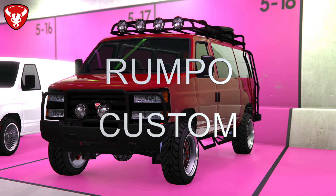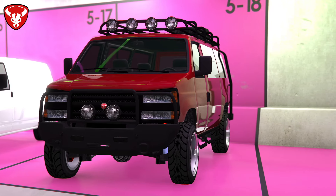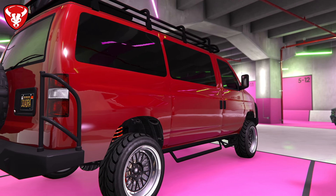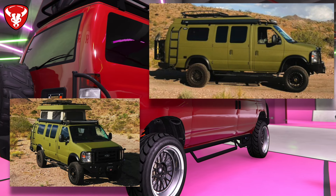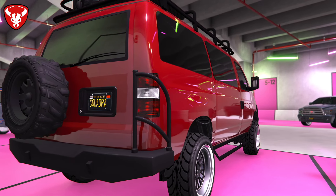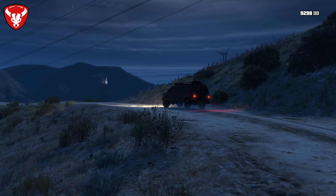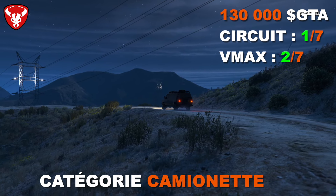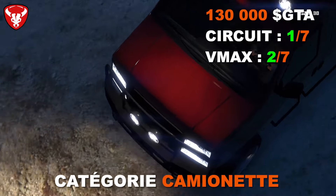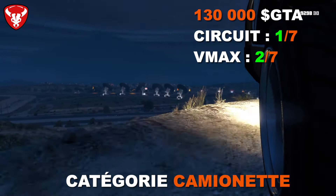Le Bravado Rumpo Custom garde l'avant du Chevrolet Express mais s'inspire pour la partie custom du Sports Mobile 4x4 américain, conçu sur une base de Ford E-Series. Il coûte 130 000 dollars. En performance : 1er sur 7 en circuit de tous les Bravado camionnettes et 2ème sur 7 en VMAX — un véhicule assez performant et pas mal en franchissement.